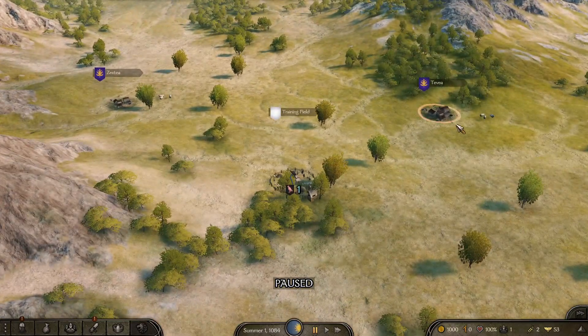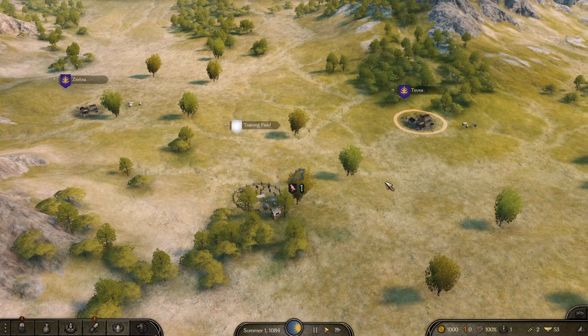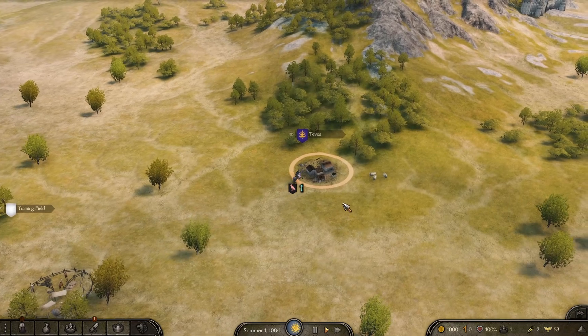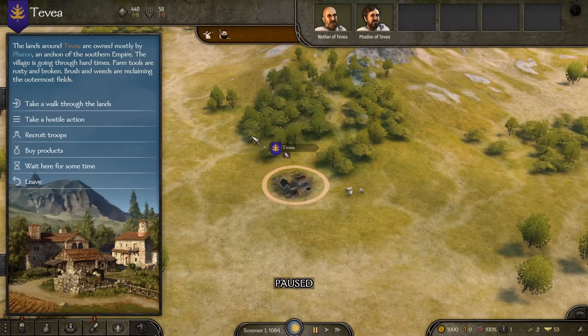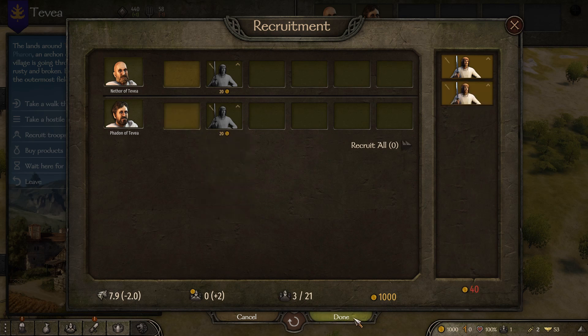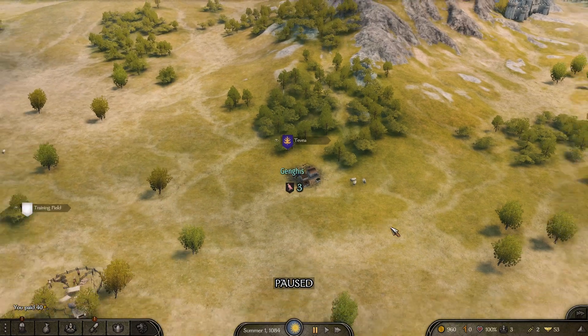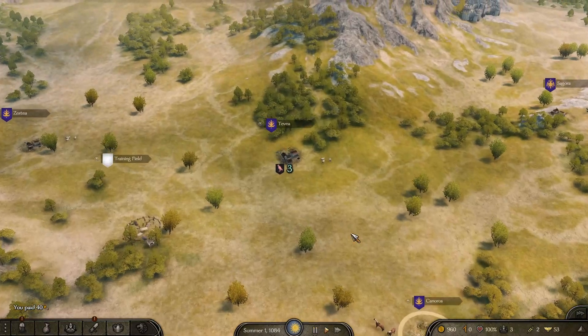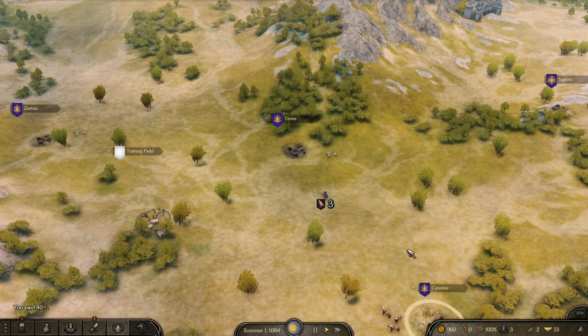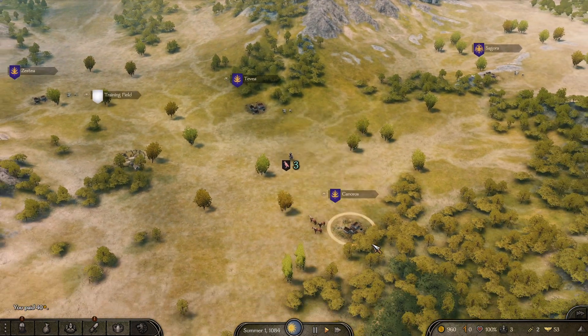The first thing we need to do is head to towns and snatch up as many troops as we can. Don't even worry about the money — we just need troops. We're going to this first town to recruit troops — give me both of those guys. Perfect. We're going to come over here and do the same thing. We have a little bit of food, we're okay for now.